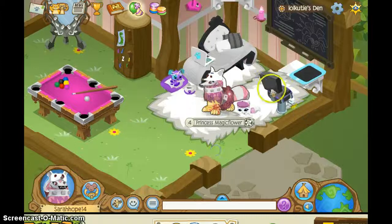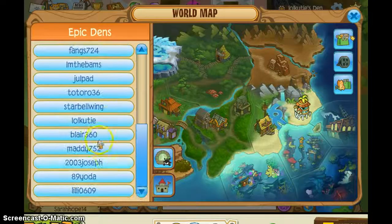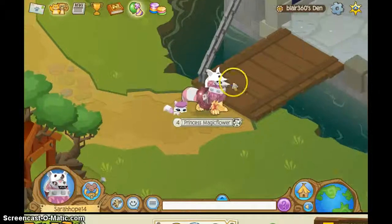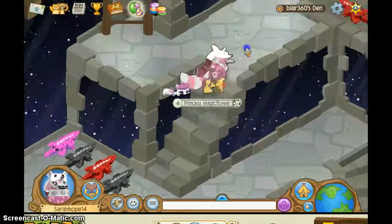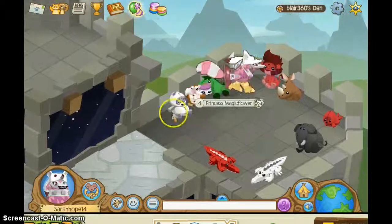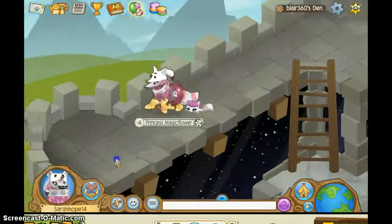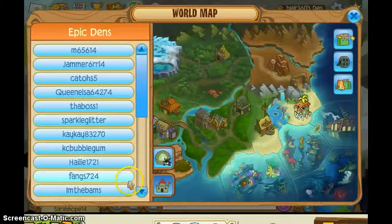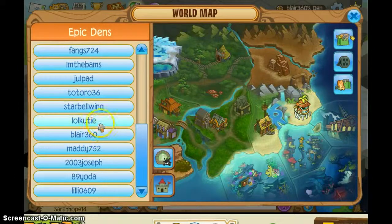Okay so this is cool. Going to that person's den and again it's a kingdom, so let's look around. Nothing here — why did HQ do this one? I don't see anything here.